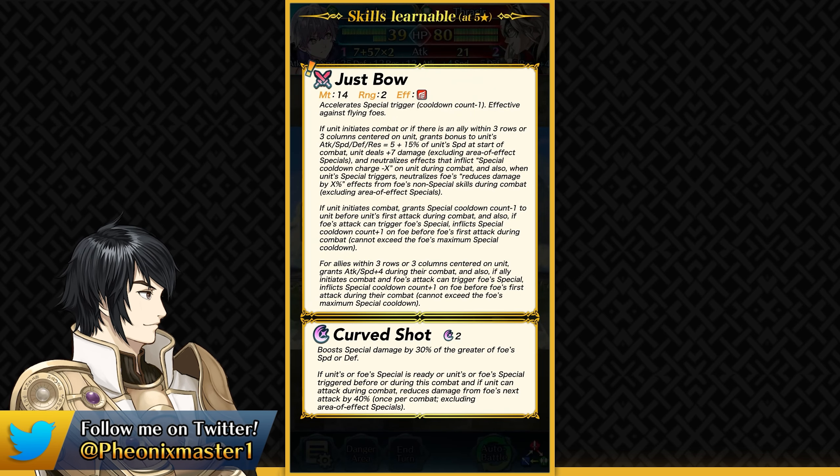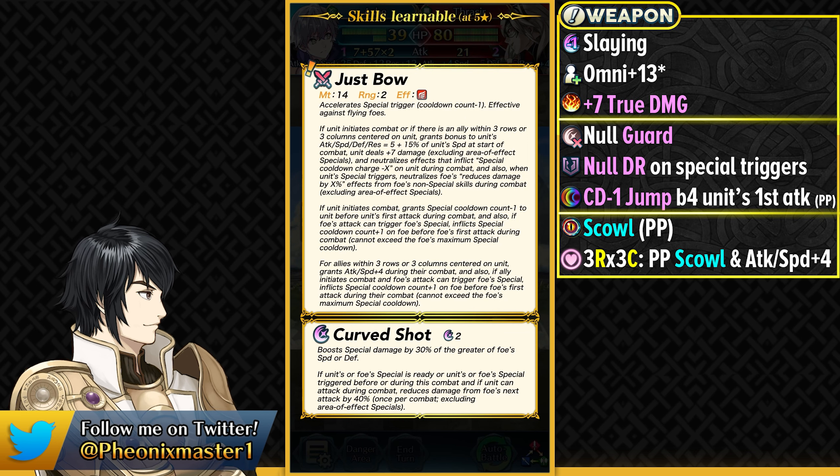Just Bow gives him minus one special cooldown, so Curve Shot becomes a 1 cooldown special that he's easily going to be able to trigger because of the special jump in his weapon. If he initiates any kind of combat, or if there's any kind of ally in 3 rows or 3 columns centered on him, then he gets extra stats depending on 5 plus 15% of his visible speed. This can easily go up to plus 13 or plus 14 to all of his stats. He also gets plus 7 true damage for every single attack.